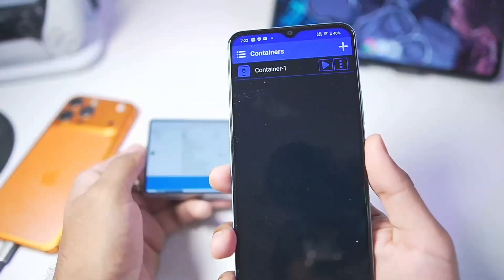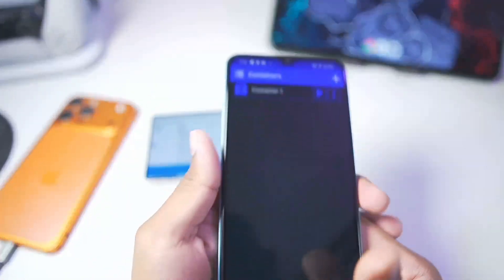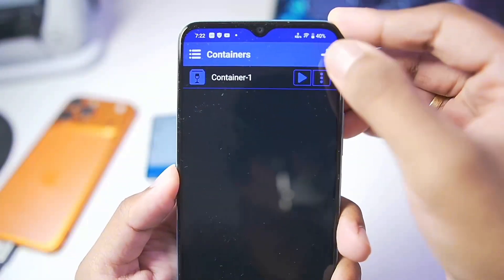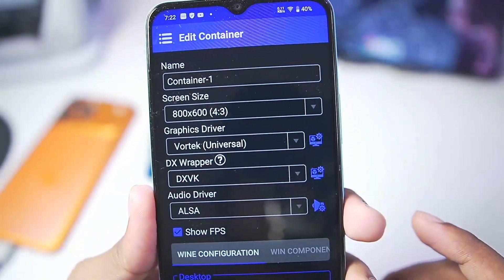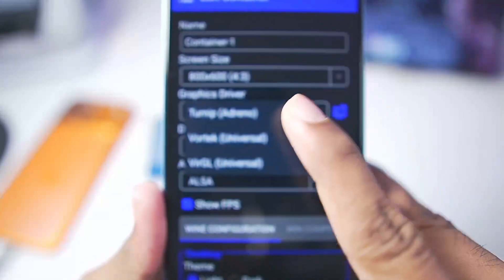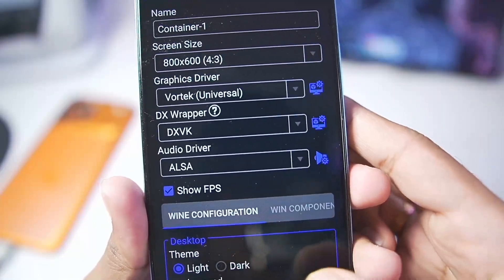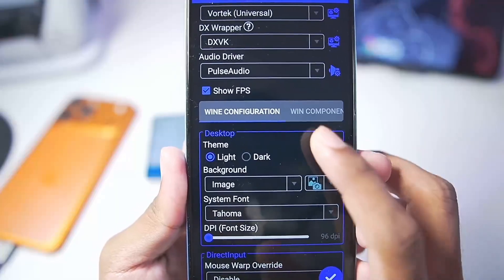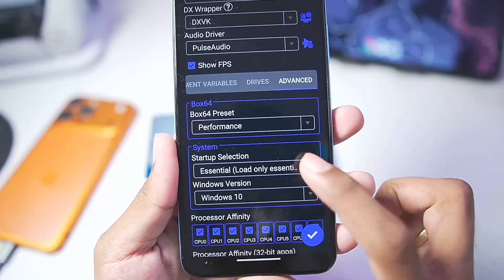GTA 5 Lite takes a lot of time to launch. If you also want to set up GTA Lite on your Android device, you can watch the video on the iCard above. For MediaTek processor Android devices inside the Star Emulator, you'll need to use the following best settings: screen size go with 800 by 600, graphics driver should be Vortex Universal Graphics Driver, and in terms of DX wrapper, go with the default 1.10.3 DX wrapper. Set the audio driver to PulseAudio — everything else, set it just like we did inside the Winlater Bionic Ludashi emulator.